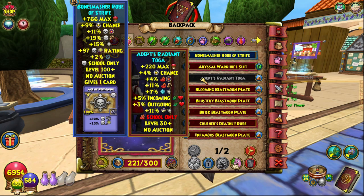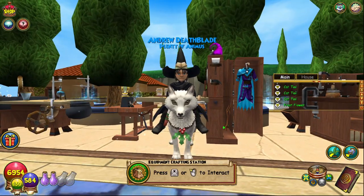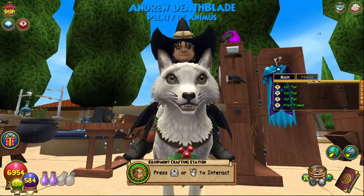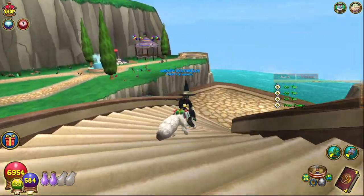As always, the Zeus gear — the Zeus robe — is also on screen at this point so you can compare the stats. Usually it's not quite as good. I just can't get over how cute this fox looks — look how cute it is! You have to leave a like for the fox, just saying.